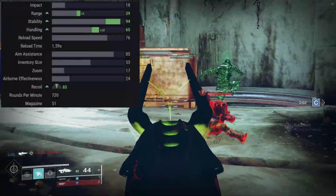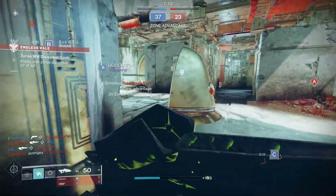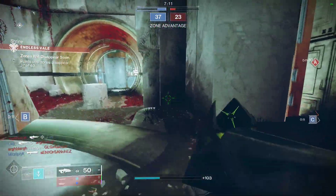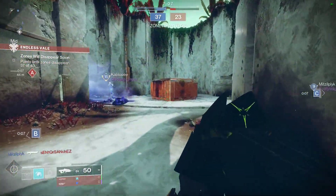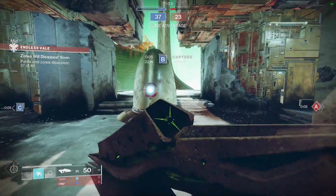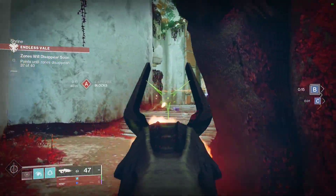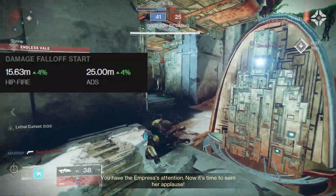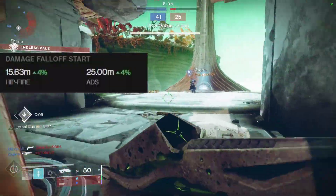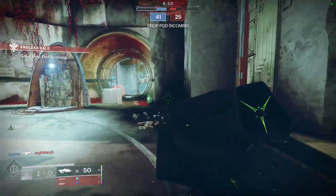Taking a look at Necro's stats, you have 39 range, and this is the weapon's biggest weakness. It has 94 stability and 85 recoil direction, so it's very controllable. It has very high aim assist at 85, and good handling at 65. Good overall stats, but that range stat really, really hurts this thing. Necrochasm only has an effective range of 25 meters.